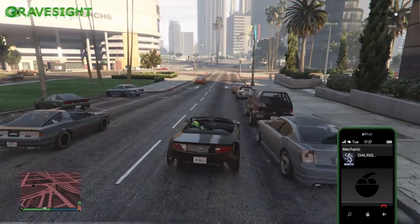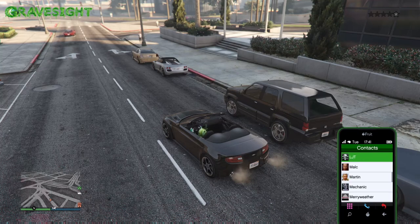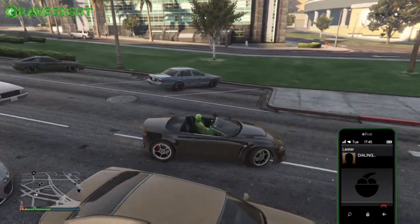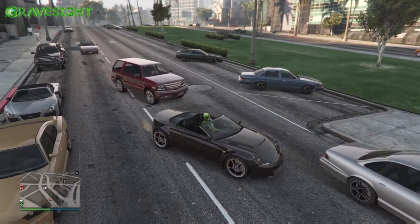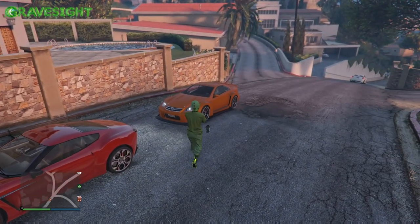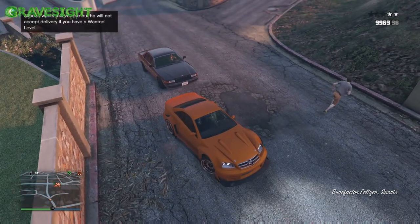I just got one star here because the cop doesn't want this car at all. If you don't know what you're looking for, just look at the list and type in a couple of those names. You should recognize some of them — like a Bullet, we all know what a Bullet is. And the Obey 9F has been in the game forever — I'm not even sure if you can buy it anymore. Rather than just running around randomly, look for specific cars. I knew what a Feltzer looks like and spotted it driving around.